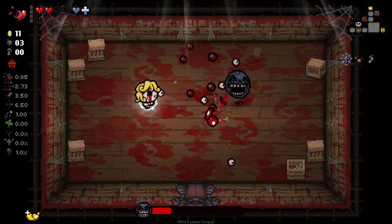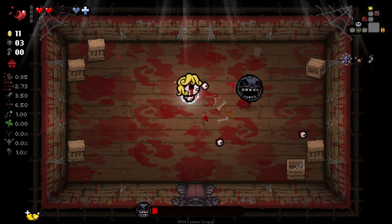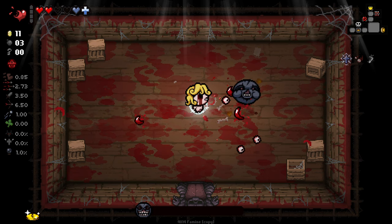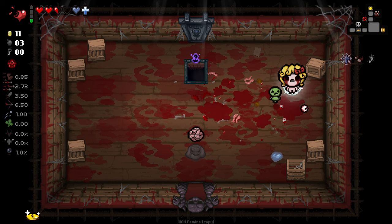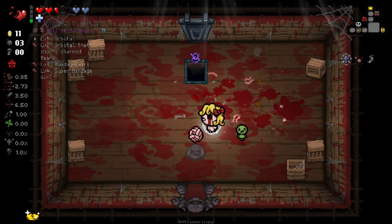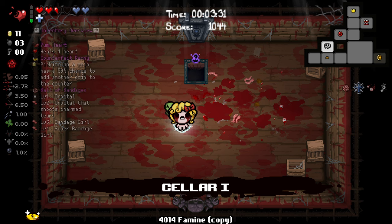Not that bothered about being hit here, because I've still got my Holy Mantle, so I'm playing it a little more risky than I normally would. And we've got a soul heart for next floor as well. There you go, we got one. So we got this Sybil little baby here. I wonder if bosses have a higher chance of giving, or like a guaranteed chance of giving.